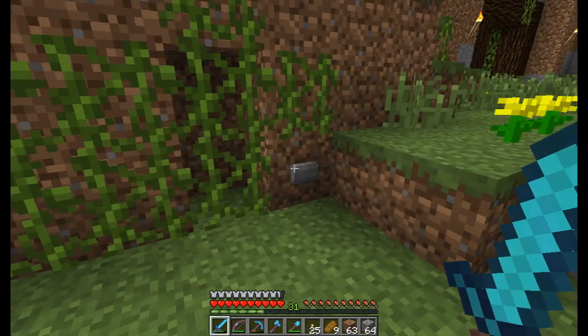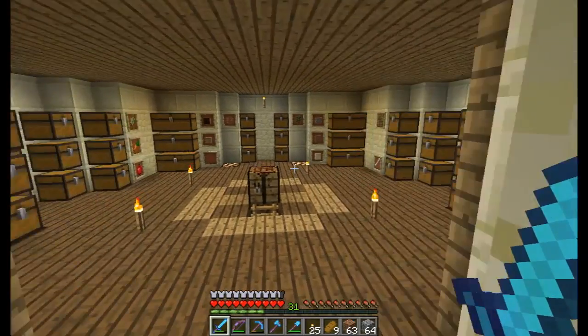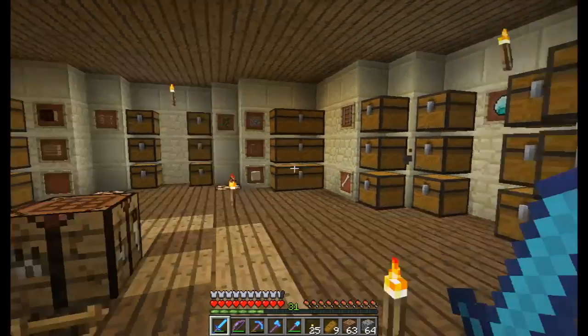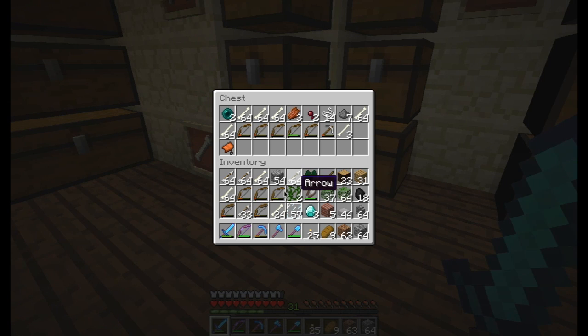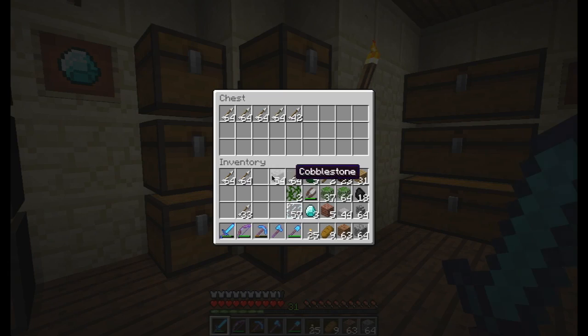Something I just did — I made a piston door here, which looks kind of neat and is hidden. Inside I put some item frames up, so this is coming along nicely. I have a full inventory almost, but we're going to grab three diamonds to make a pick and put the arrows away.